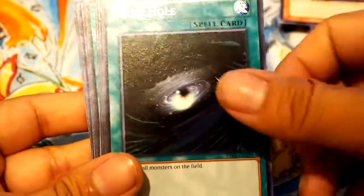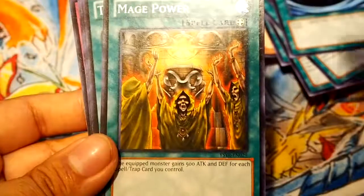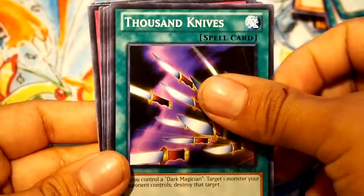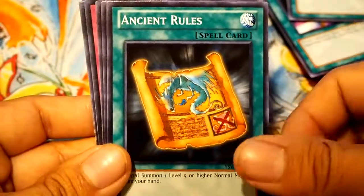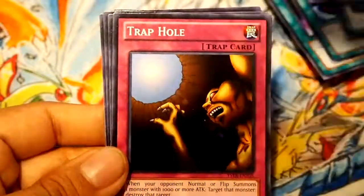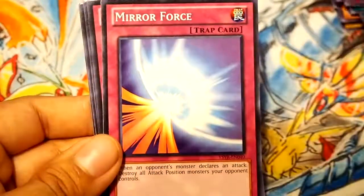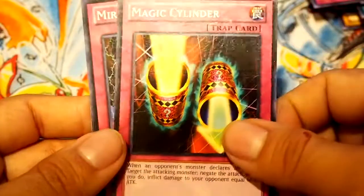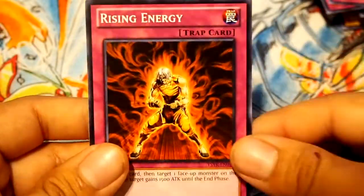A Tricky, Dark Hole, Swords of Revealing Light, Black Pendant, Mystical Space Typhoon, Mage Power, Book of Moon, A Thousand Knives, Dark Magic Attack, Magical Dimension, Ancient Rules, Magician's Unite, Soul Taker, Shard of Greed — just a shard, not the actual part of greed — Waboku, Mirror Force, Spellbinding Circle, Call of the Haunted, Magical Cylinder, Miracle Restoring, Zero Gravity, and Rising Energy. To top it all off.